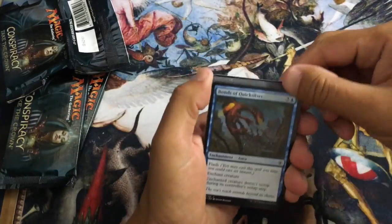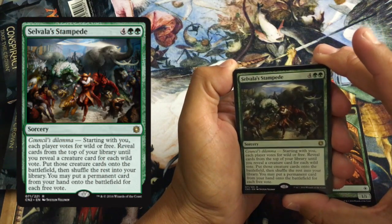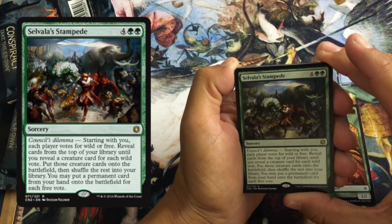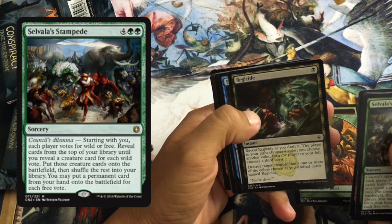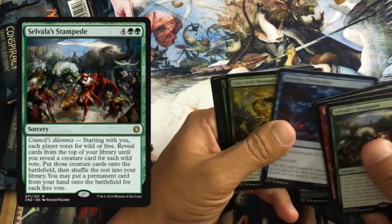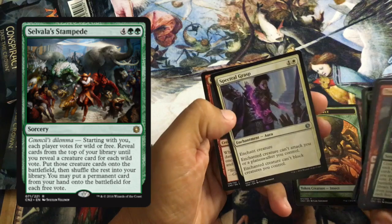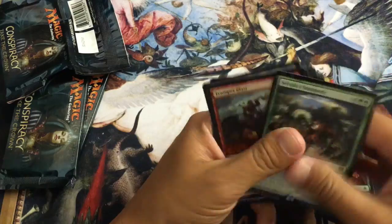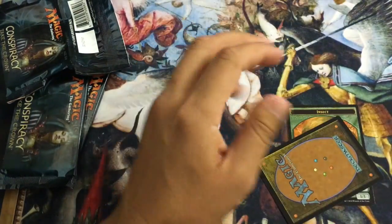Here we go, sound of the pack opening, I love it. Our rare is Selvala's Stampede — green green sorcery, council's dilemma, starting with you each player votes for wild or free. Reveal cards from the top of your library until you reveal a creature card for each wild vote, put those creature cards onto the battlefield, then shuffle the rest. You may put a permanent card from your hand onto the battlefield for each free vote. Basically you want to draft big creatures — this is a way to get free creatures in play. Always awesome, definitely first-pickable, you can easily draft around it with just getting big creatures.